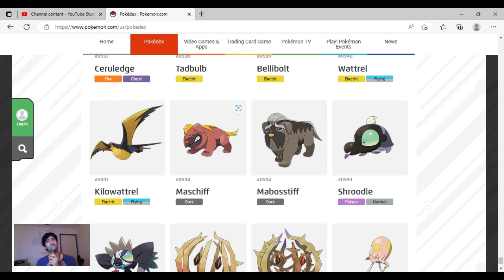Maschiff — I really don't like it. I don't understand why they had to make its face sideways and I don't like the color of it either. It reminds me of a hyena and if only it had hyena colors. Mabosstiff is actually really cool — it reminds me of my dog. I do like the zigzag patterns, its face, the eyebrows, and the colors are really good. Mabosstiff is awesome — they really did a good job with this one.